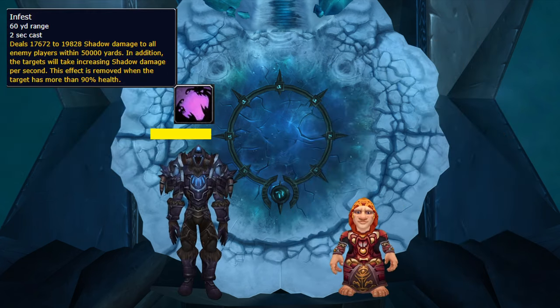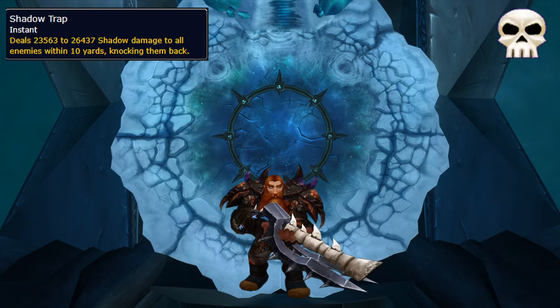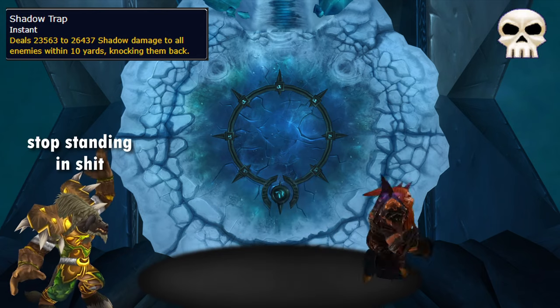Infest is a raid-wide dot that gets removed when you're above 90% health, so Disc Priests can pre-shield this to prove they're actual healers. And on Heroic, Shadow Traps appear under random people, so don't stand in them.